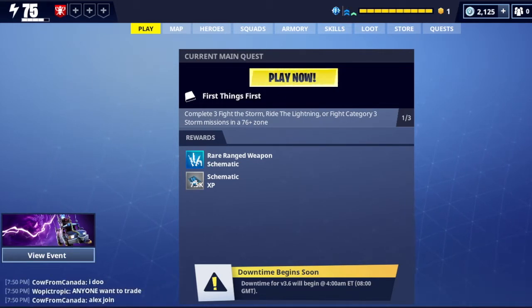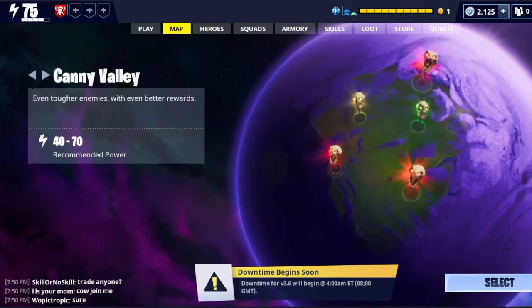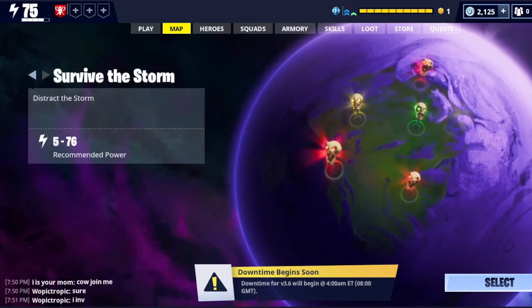First things first, the play tab. I know it might be the most obvious one but we're going to go through it. As you may not know, I am currently in Twine Peaks if I go on my map. You start off in Stonewood, work your way to Plankerton, Candy Valley, and then Twine Peaks. This is just an event one — it's Survive the Storm.